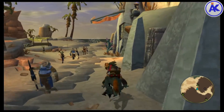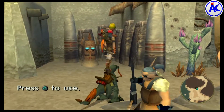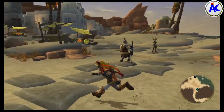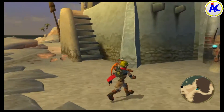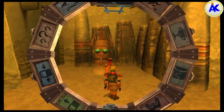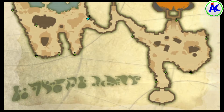Hey guys, today I'm going to show you how to get all 600 precursor orbs in Jak 3. This is a glitch and it works very similar to the glitch in Jak 2. You go to one of these precursor orb missions where you collect a golden precursor orb. I chose this one in Spargos City, which seems to be the easiest in the whole game.